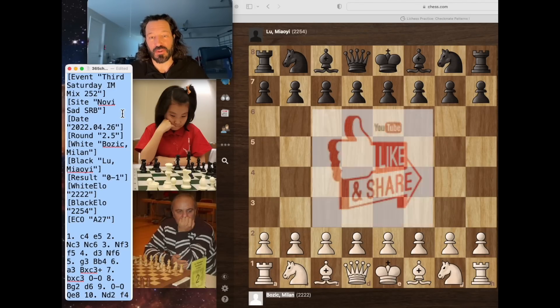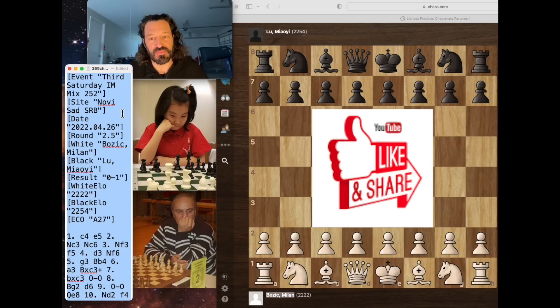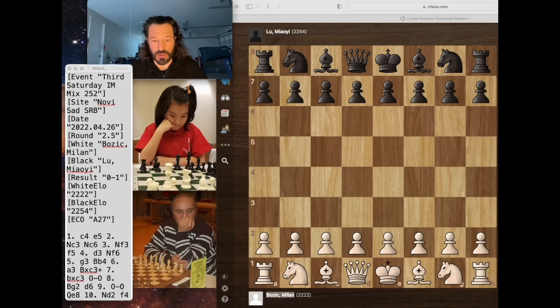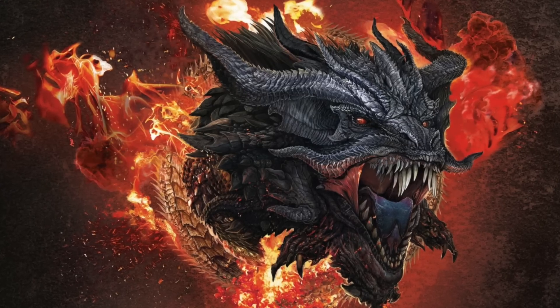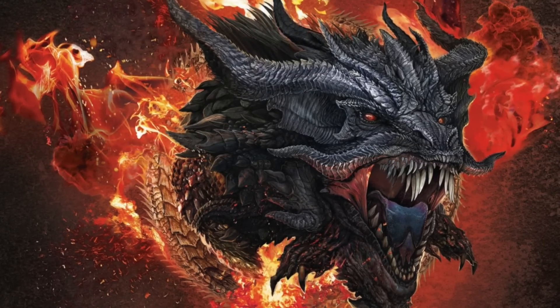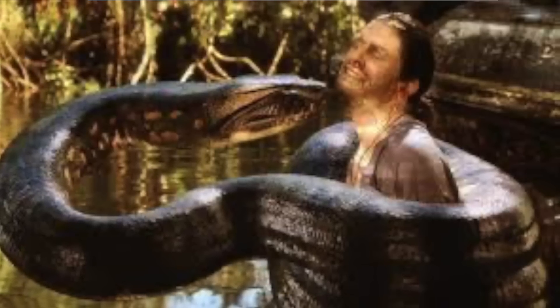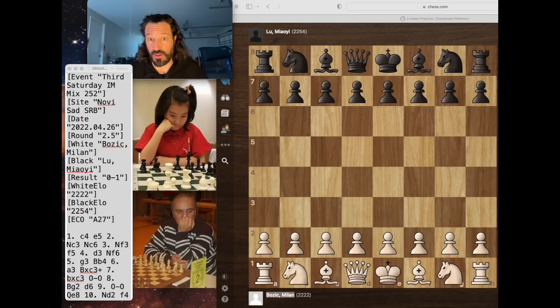I've got a fantastic game for you. We're playing this from Bozik's perspective — an international master from Serbia, born in 1960. He's facing Lu Malie across the board, and I've often thought of facing her as maybe facing a dragon across the chessboard. But in this game, she's more like a boa constrictor, just squeezing her victim to death very quickly. Let's go ahead and get into the game.